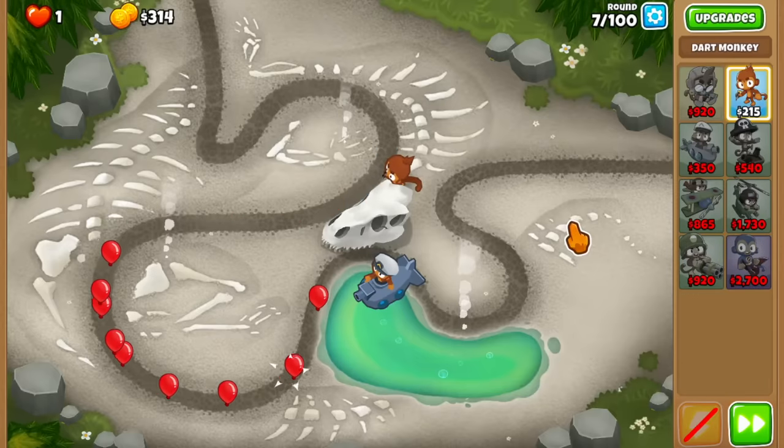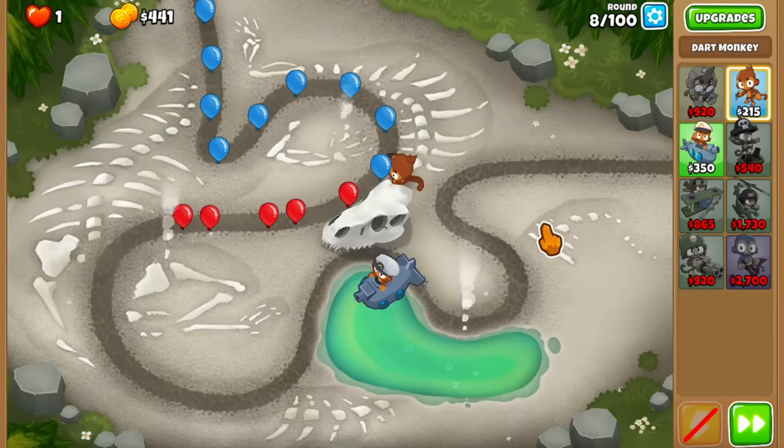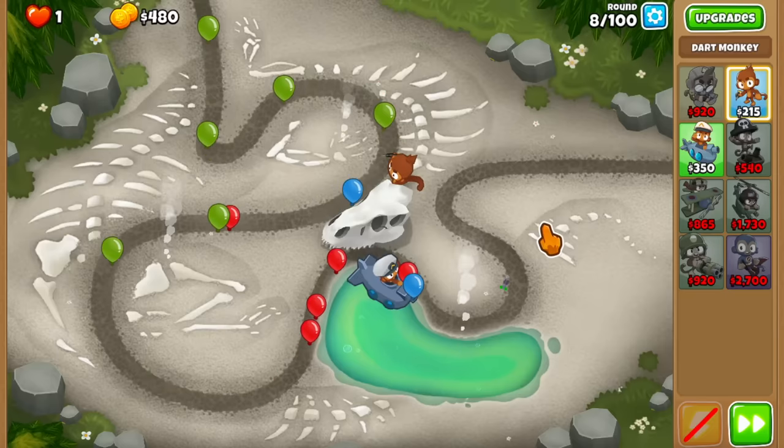I took Etienne as the hero because he's the only hero whose drones can actually use darts as projectiles. Using all of these, let's see if we can beat CHIMPS mode. So the usual dart and sub start — looking at these towers you're going to notice a huge problem. Usually dart projectiles in BTD6 don't pop lead bloons unless there's some special interaction involved.